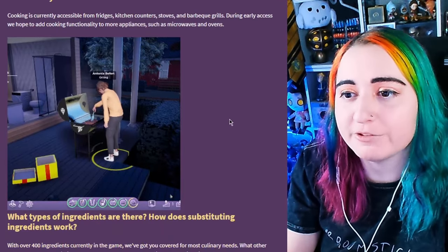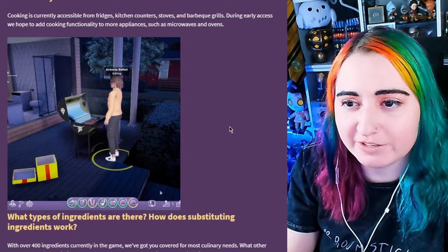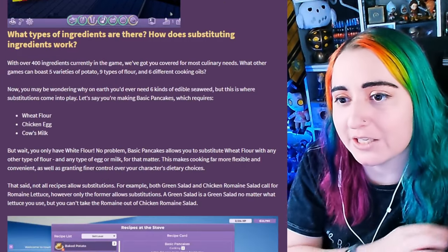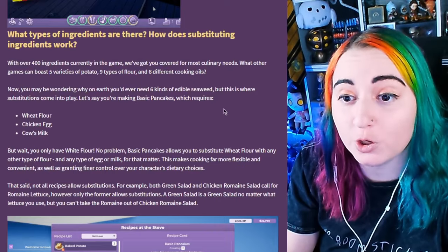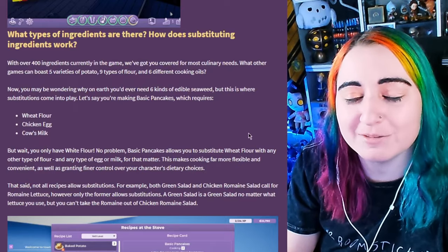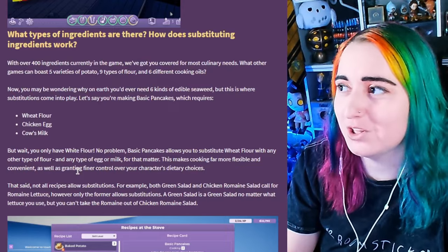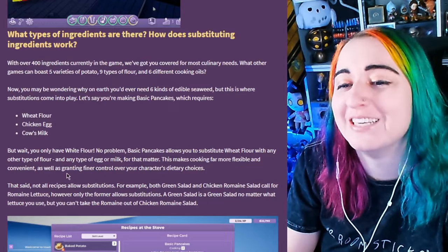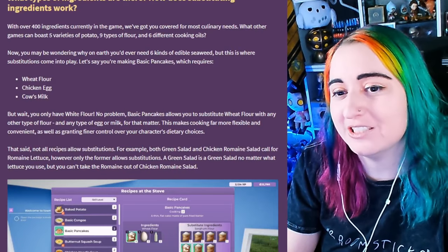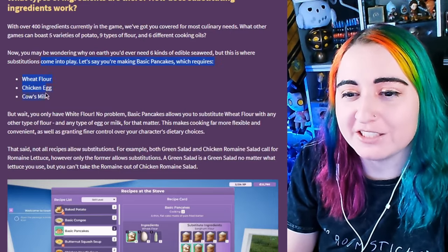Cooking is currently accessible from fridges, kitchen counters, stoves, and barbecues. During early access, they hope to add cooking functionality to more appliances such as microwaves and ovens. What type of ingredients are there? How does substituting ingredients work? Over 400 ingredients currently in the game. We've got you covered for most culinary needs. What other games can boast five varieties of potato, nine types of flour and six different cooking oils? Literally no life sim has done that. I really love to see the realism and the care going into each individual item. Why on earth we need six kinds of edible seaweed, but this is where substitutions come into play.